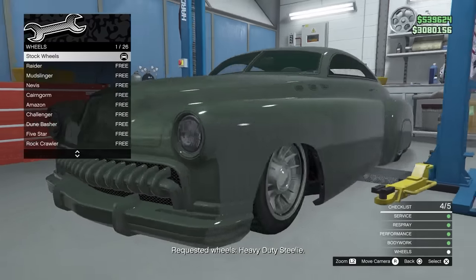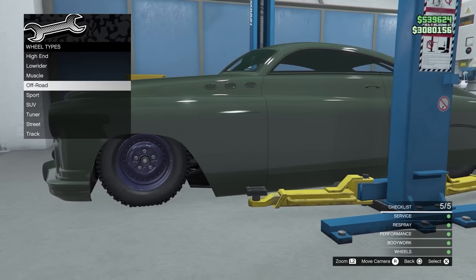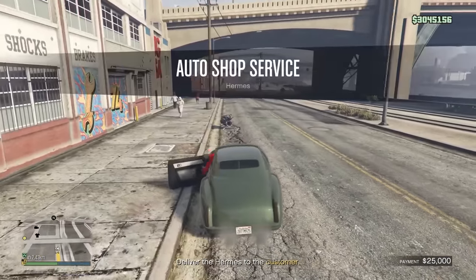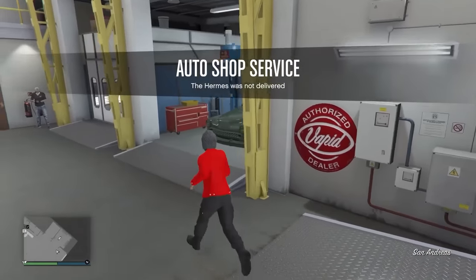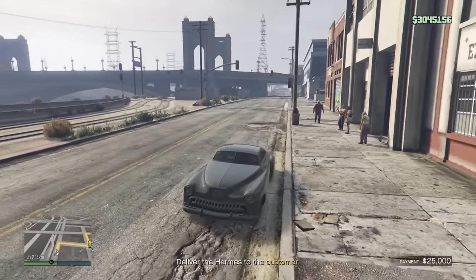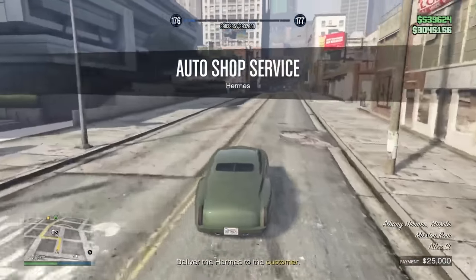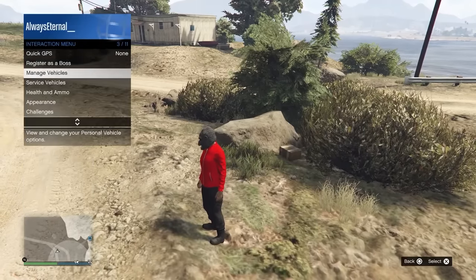For pretty much all of your delivery missions — whether that's an ammunition contract, a motorcycle club bike delivery, an auto shop client job, or just a tow truck mission — these can be very good ways to make money, but it can be annoying when the location you need to get to is a long way away. If you find that the location you're driving to is really far away, you can actually just find a new lobby and it's not going to delete the mission. Start the mission again straight away and hopefully this time you'll get something a bit closer.